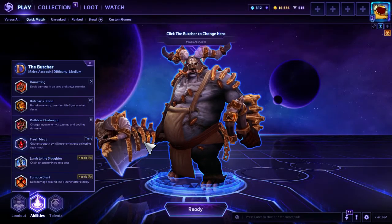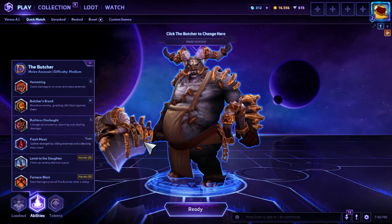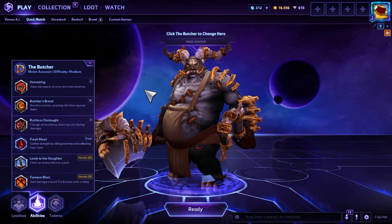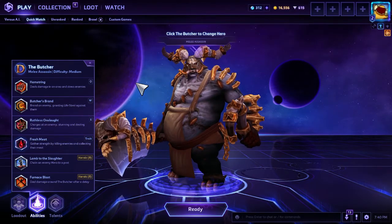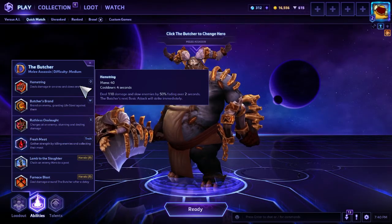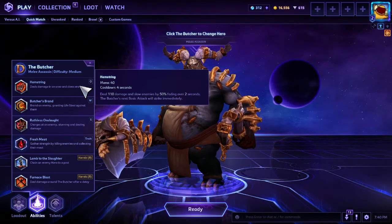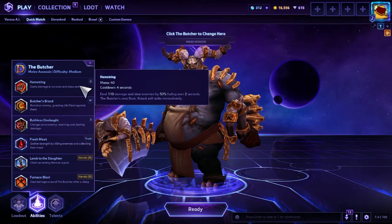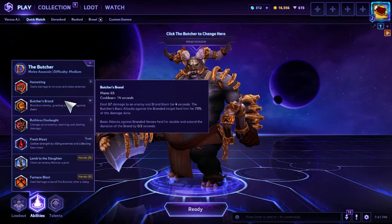Alright, this is everybody's favorite hero and probably one of the best heroes to play in quick match bar none — this is The Butcher, the biggest, runniest, hamstringing melee assassin you're gonna find. Your Q ability is Hamstring: it's an auto attack reset and a short line skill shot. You whack the Q button, it does a little damage in a line, slows some people, and then your auto attack hits them right after.